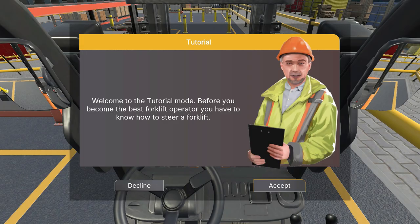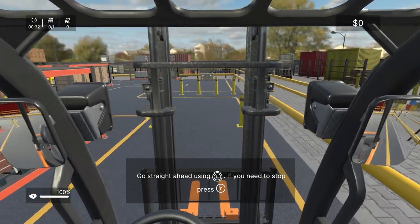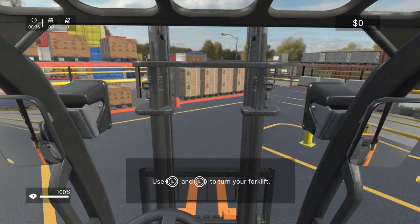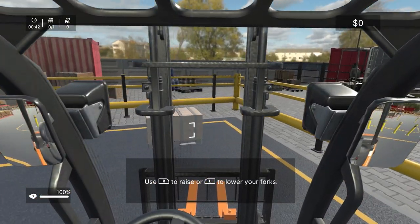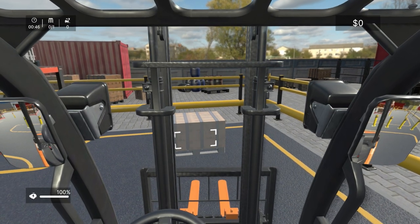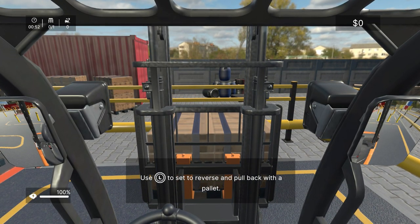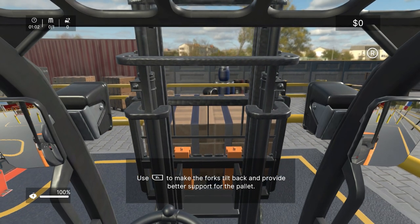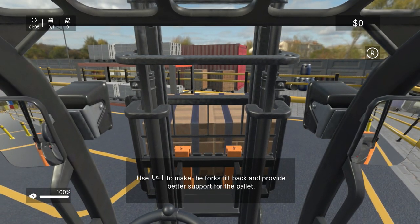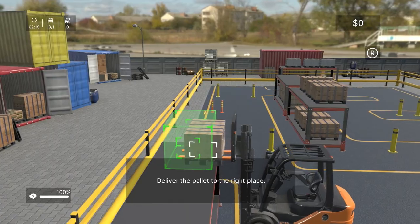This is where the first of the game's issues become immediately apparent. Rather than having you accelerate and reverse with the triggers like any normal driving game, instead you control everything with the left thumbstick — holding forward drives you forward and turns you left and right, which doesn't work at all for short tight movements and is overly sensitive once you get going, making driving in a straight line an absolute nightmare. To reverse, you first press in the right thumbstick to switch into reverse, then hold forward again to actually reverse — which is completely unintuitive.